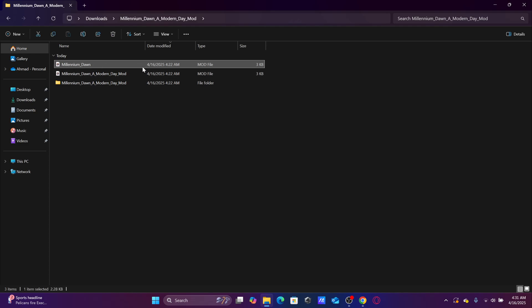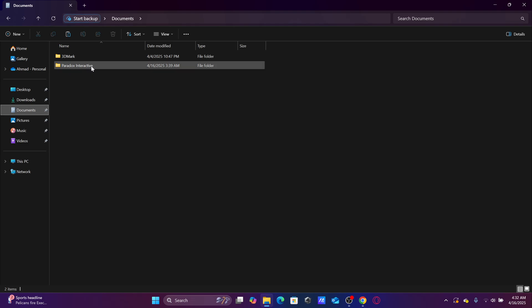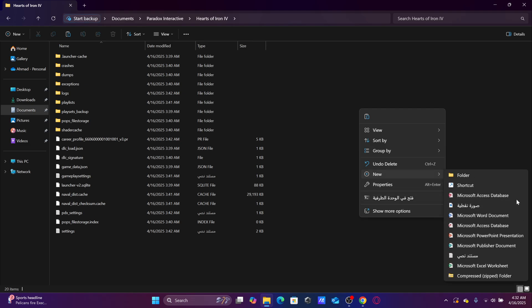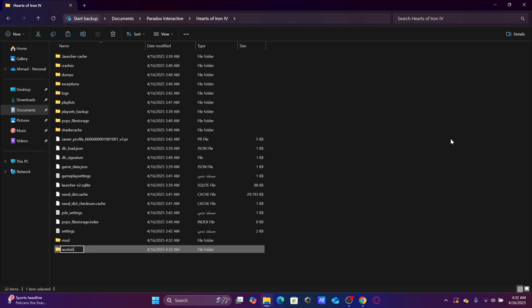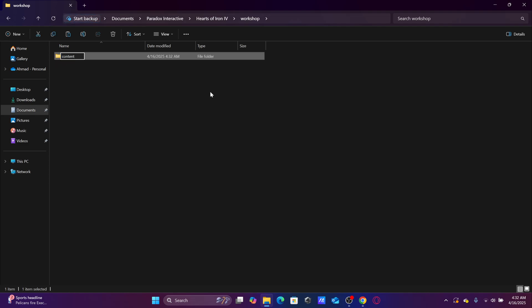Forget about the extra file — we need to copy only these two files. Now we go to Documents, then Paradox Interactive. If you don't have this folder, you need to launch the game for the first time, because you may have downloaded it but haven't launched it yet. So launch it first. Now here we need to create two folders: the first one called 'mod' and the second one called 'workshop'. Inside 'workshop' create a new folder called 'content'. Inside 'content' create another new folder — which is a number. I'll copy the number — the folder name is 281990.